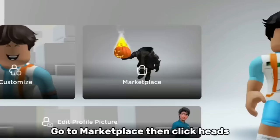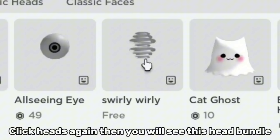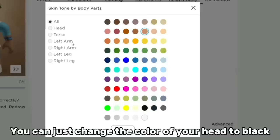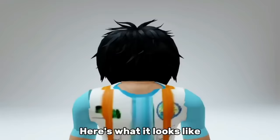Go to Marketplace then click Heads. Click Heads again and you will see this head bundle — this head is free by the way. At this point you can already see that I look like I have headless. But if you want, you can just change the color of your head to black, then get any black hair. Here's what it looks like.